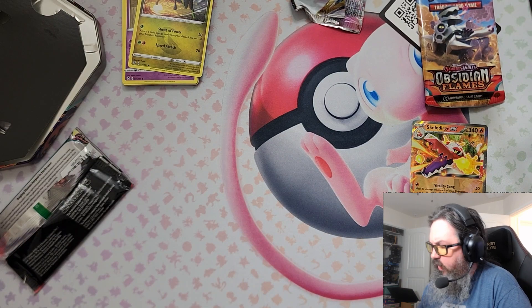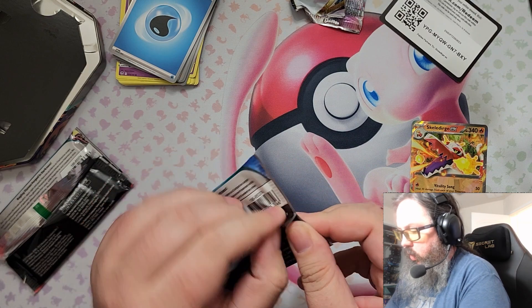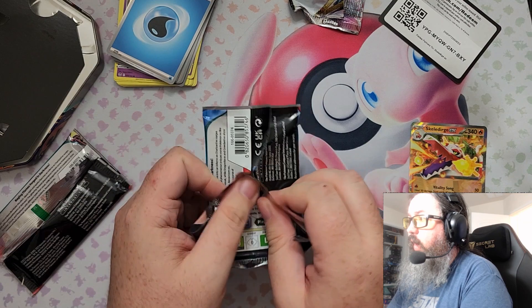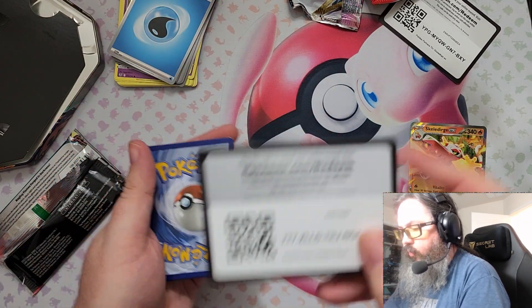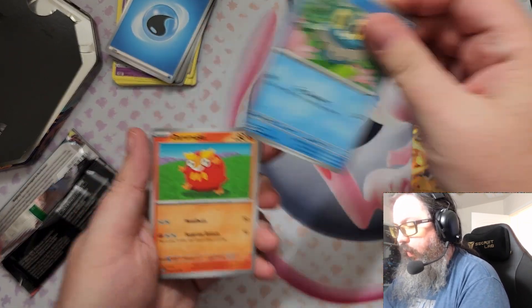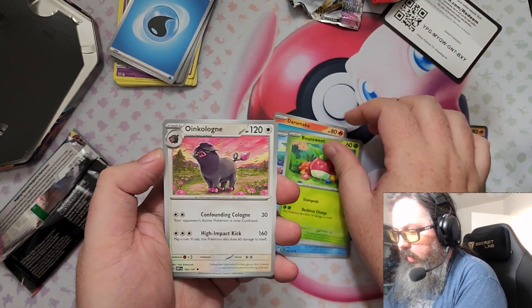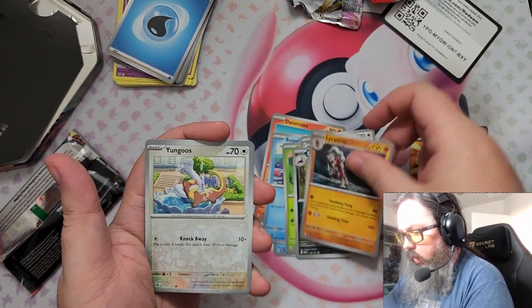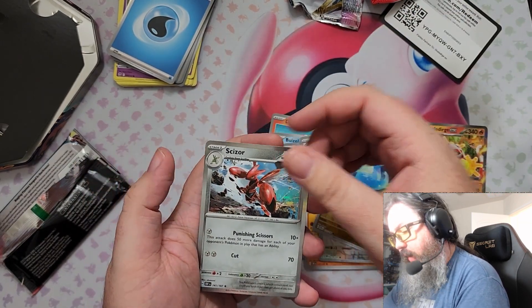Our last pack of the evening for this quick test is going to be another Obsidian Flames. Got your code card. Alright, we've got Froakie, Darumaka, Buizel, Bounsweet, Oinkalone, Solazell, Lycanroc, a Yungoos Reverse, a Dratini Reverse, and a Scizor Holo Rare.